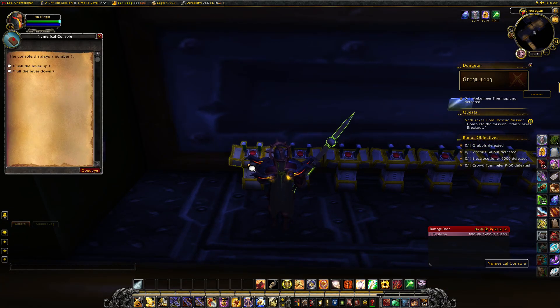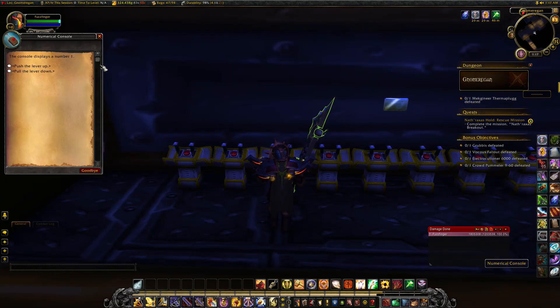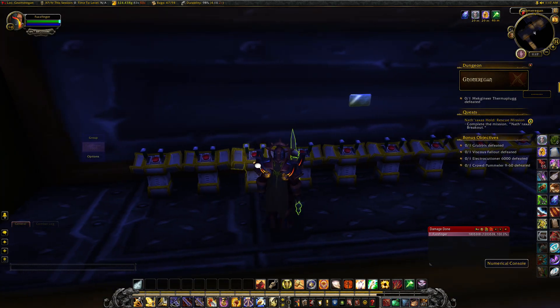We're going to start at the first console over here to the left — we can see it's displaying the number 1, so that's good, we're going to leave that be. We're going to change the second console to display 2, and we can see it's now showing number 2. The third console is also going to display number 2.